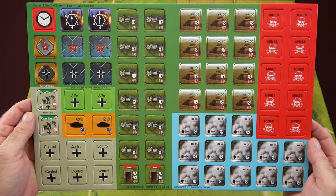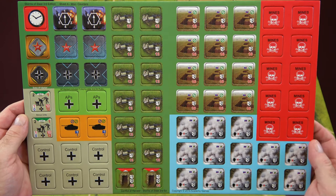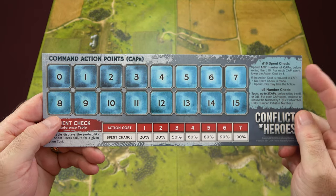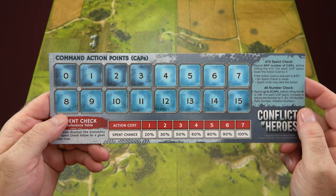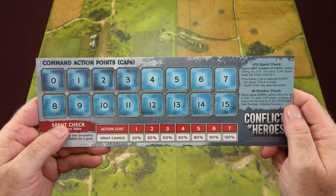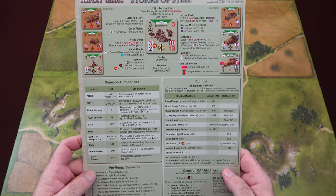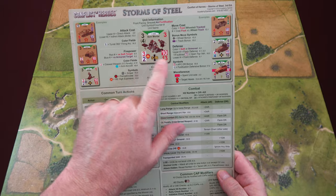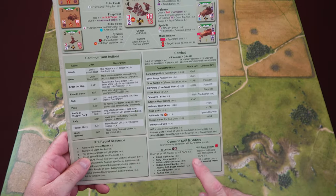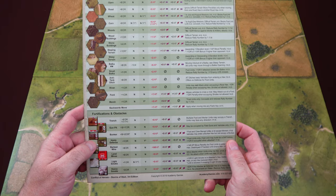The final counter sheet has all of your admin counters for CAPs, control markers, damage markers, some different types of terrain, smoke, mines, and things like that. Then we have the command action point track. It explains the D10 spent check as well as the D6 number check. On the bottom is a reference table explaining the chances you're going to have based on the action cost of being spent or not for each unit. Then we have our score and round tracker, and we'll take a look at our player aid cards — an example of the counters, an explanation of how to read each bit, our common turn actions, combat, pre-round sequence, and common CAP modifiers. The next sheet is your terrain effects chart for your maps and overlays, plus fortifications and obstacles.